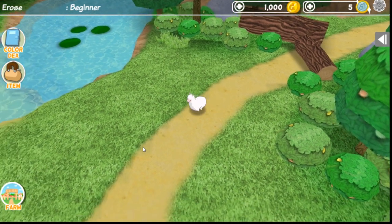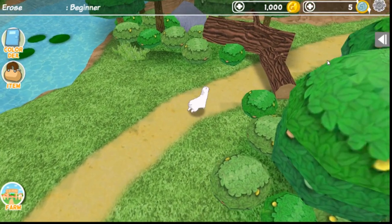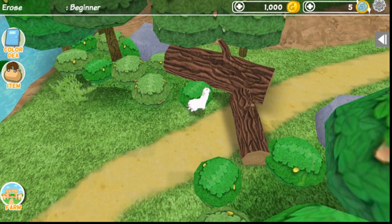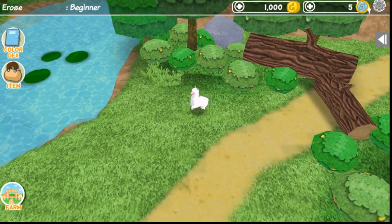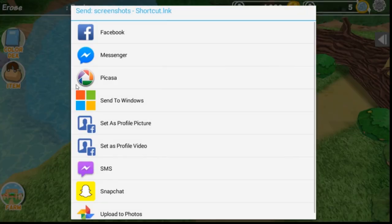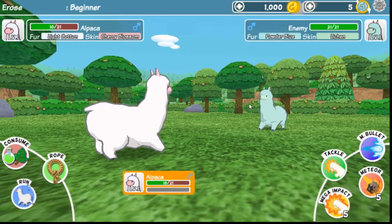Now we have two alpacas, which is totally better than one, but we're kind of stuck. Is this the end of the world? Can we swim? We found another alpaca! Our health is down from the last fight too, so we're going to have to try to be a little bit safe.